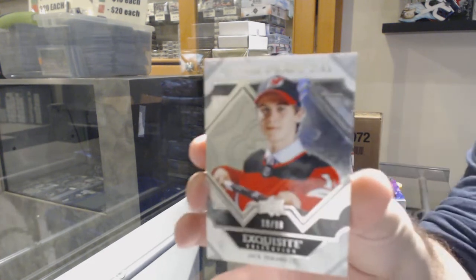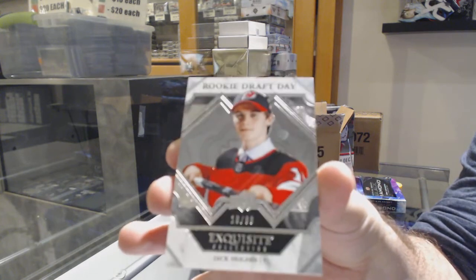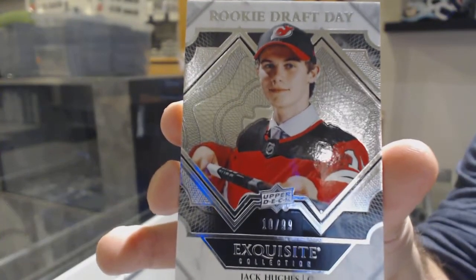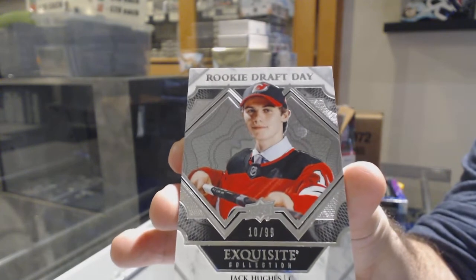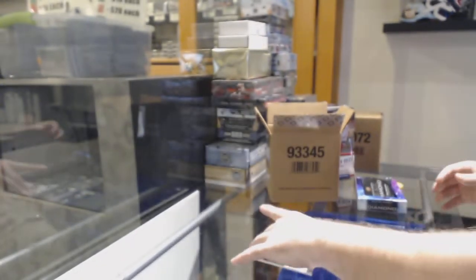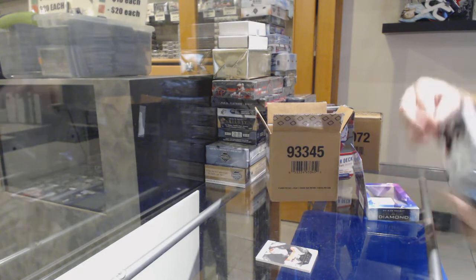That's a healthy start. Number to 99 — Jack Hughes. Jack Hughes draft day to 99 for the Devils. Well, that was a quick win right there.